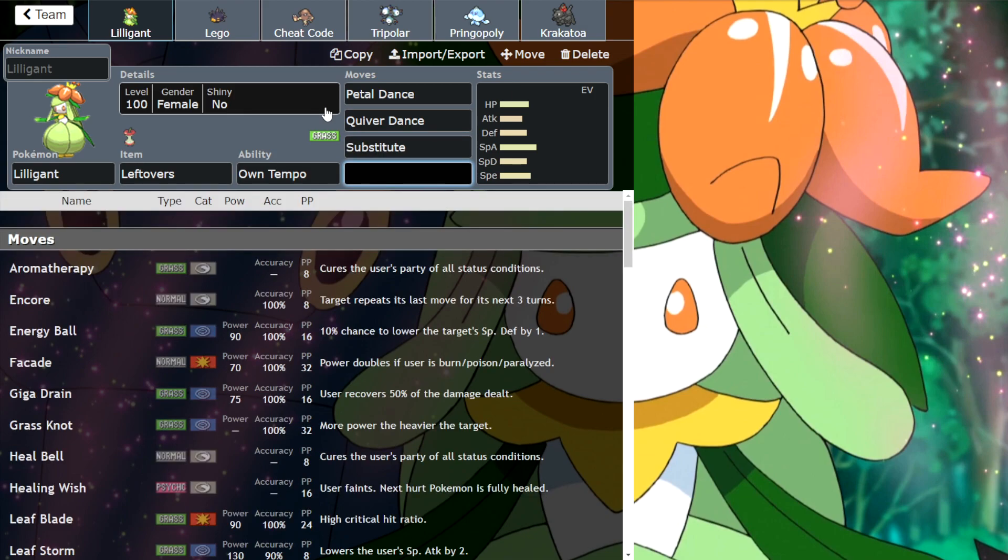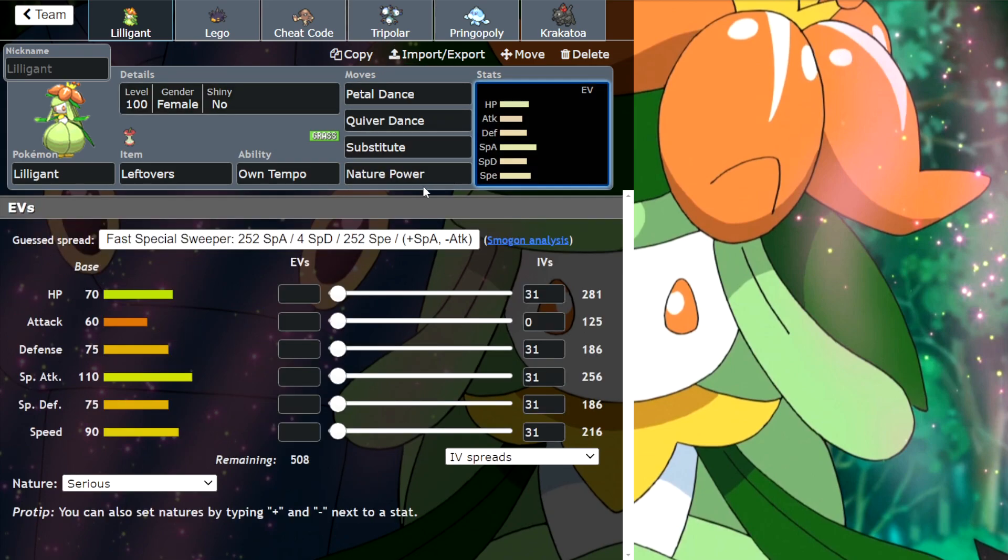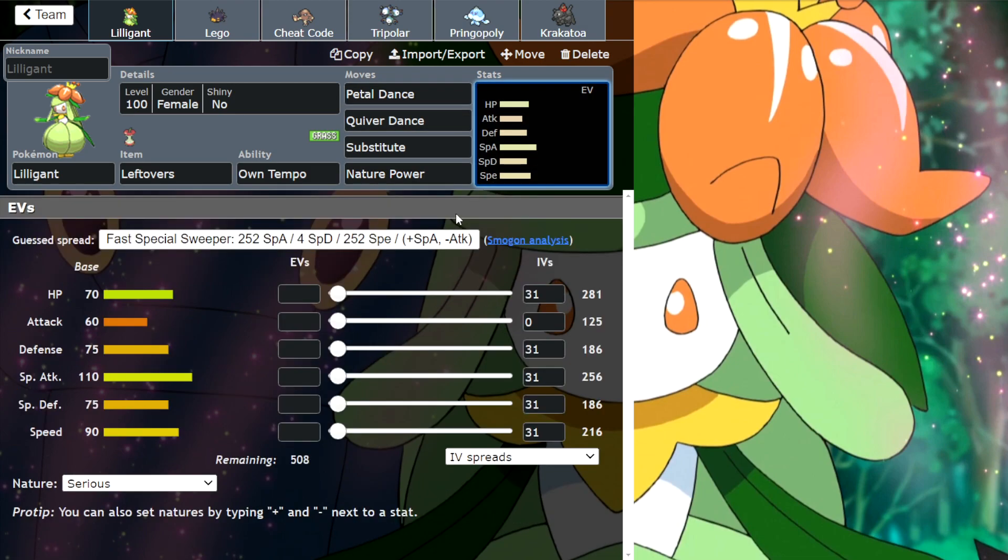We've got Sub to avoid status moves like Toxic. And finally we have the secret weapon: Nature Power. Now Nature Power by default is Tri-Attack, which is not a terrible move to run as your other coverage — Lilligant doesn't really get any other coverage.